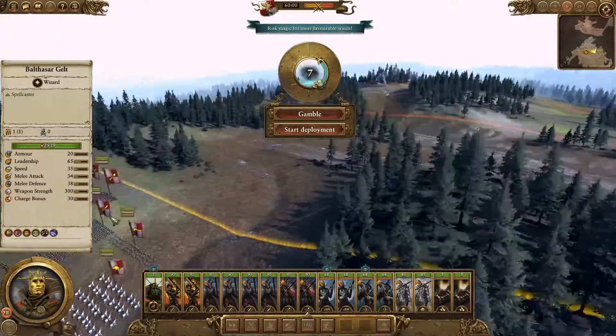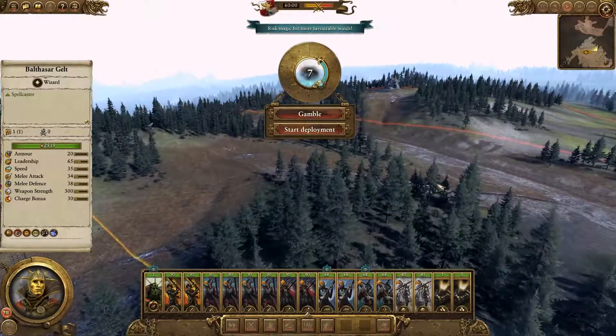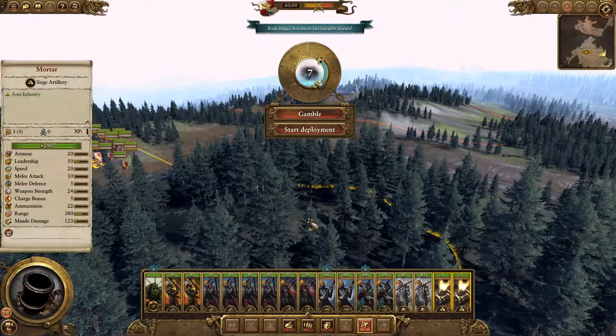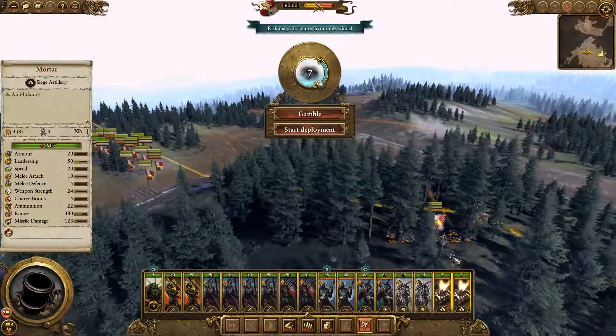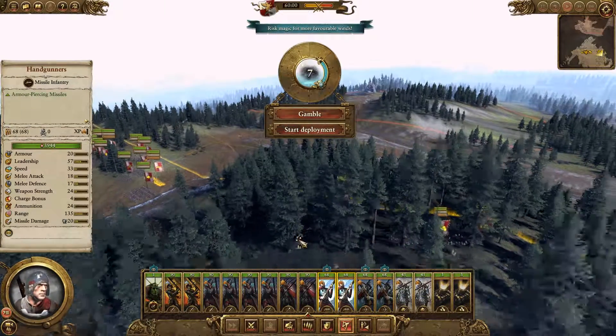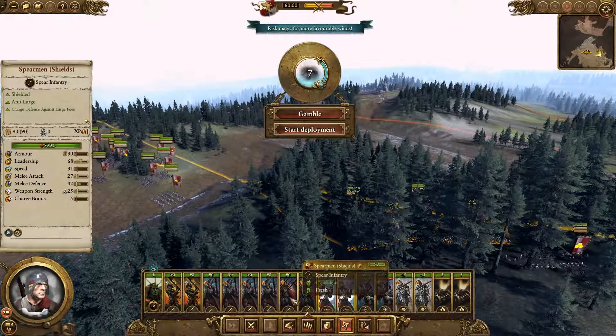So we probably want an area which is fairly open — I'm thinking here. Defend this forest and then have them come down there. Let's stick our mortars in the woods back here. We'll have our crossbows, and we'll have our handguns like this — position the handguns there on the right flank.